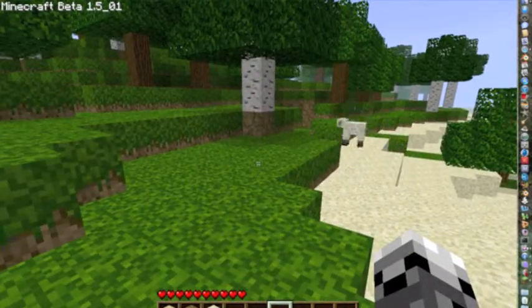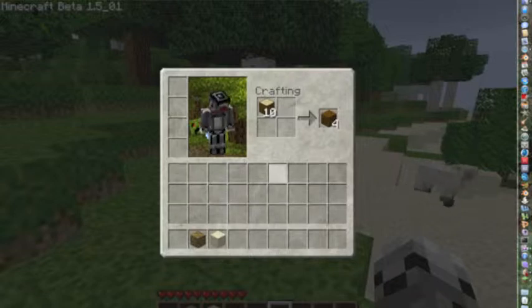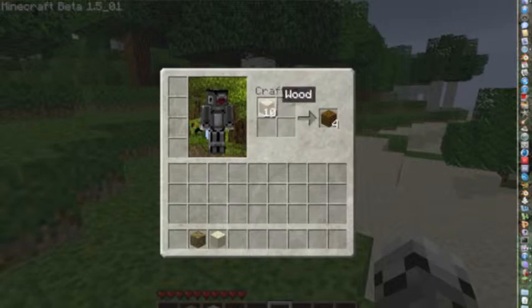Next thing I want to do is go to our inventory by pressing I on the keyboard. Drag your wood up to the crafting section. This is your inventory — you can hold all these things, each block holds 64. This is what's on your current hand right now. This is where you put armor on your character, which I'll show later. This is where you craft — you can make all kinds of stuff like tools and torches, but there are only four squares here.